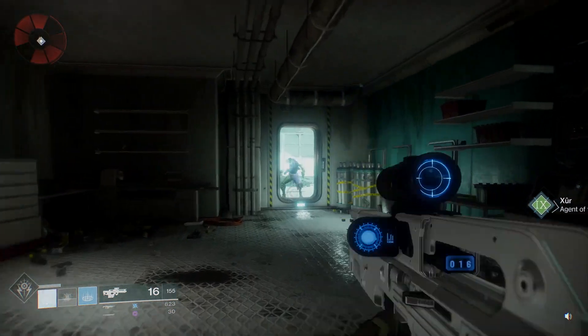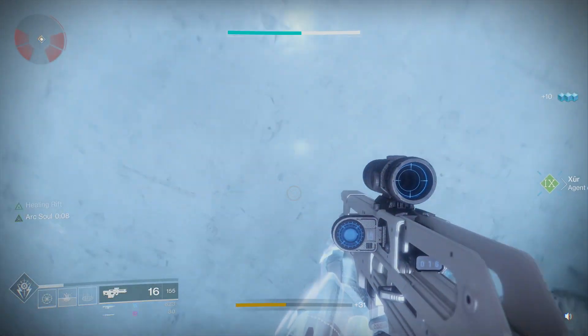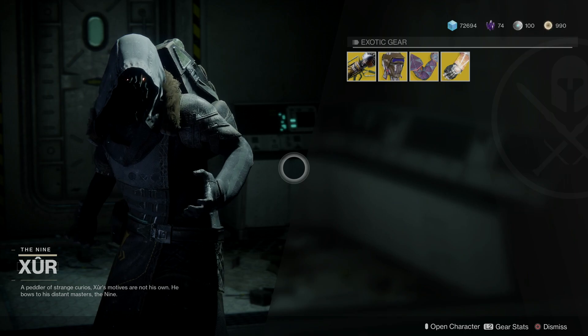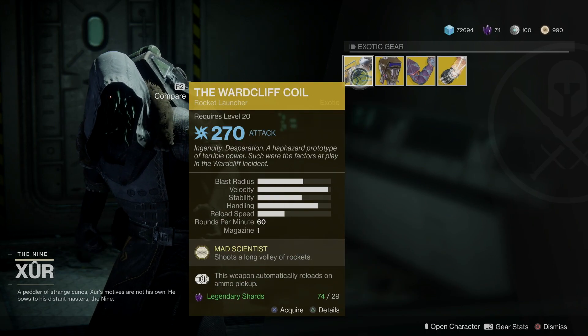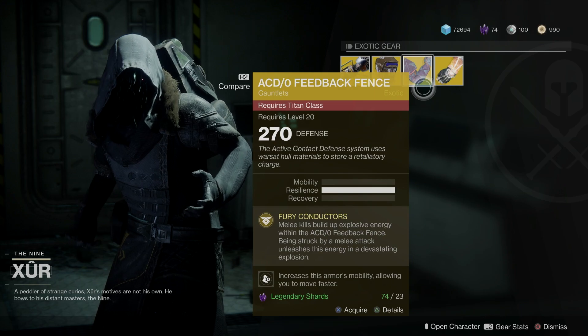Let's see what we've got this week. Zero Rūnas, Maximus Aronis... oh beautiful! I just got those — I've got the Dubious Volley, the Ward of Coil, and I don't have the ACD Feedback Fence, so that's pretty awesome.